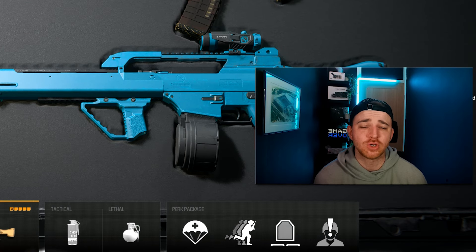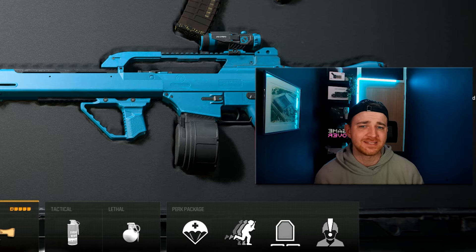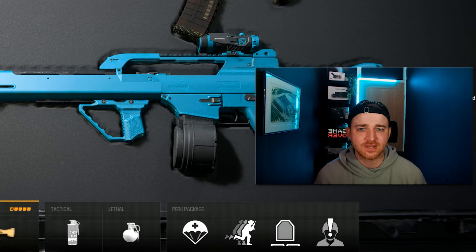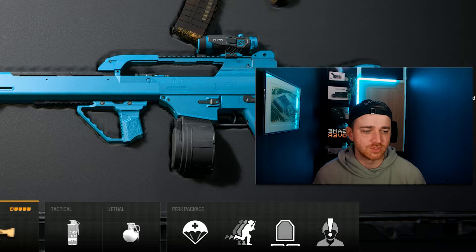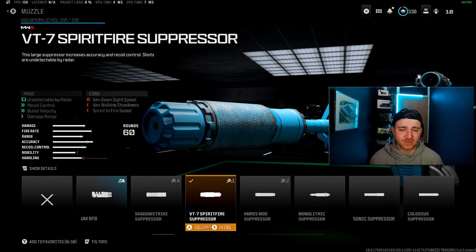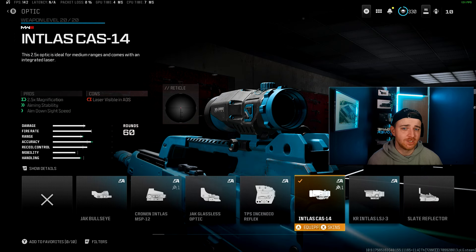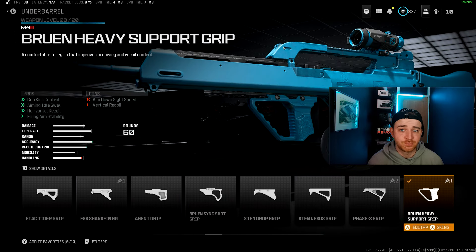And then its big brother, the Holger 26 LMG, has been slowly climbing up the meta ranks over the past few weeks, probably since about Season 1. I've named this loadout the Growl, because its recoil pattern reminds me of how the Grau from the original Warzone used to perform. You want to use the Spiritfire Suppressor Muzzle, the Holger Factory Barrel, the Intless Cast 14 Optic — which gives you the laser and counts as an extra attachment — the Ascent Lord Stock, and the Bruin Heavy Support Grip.